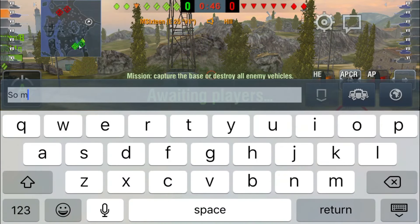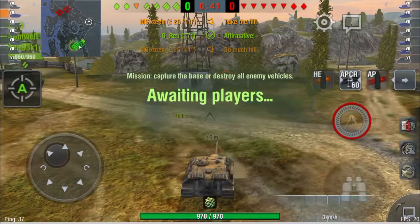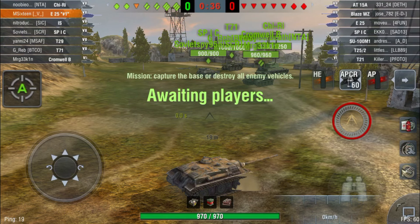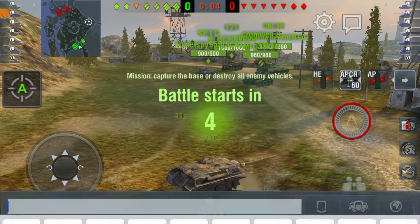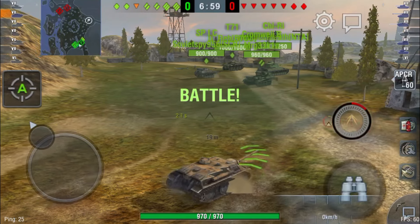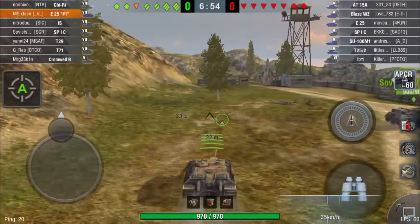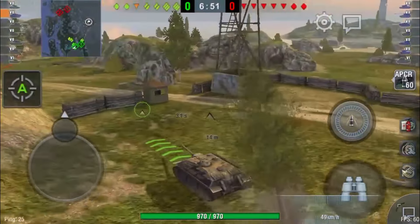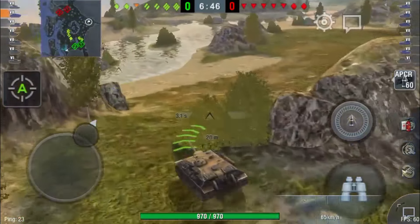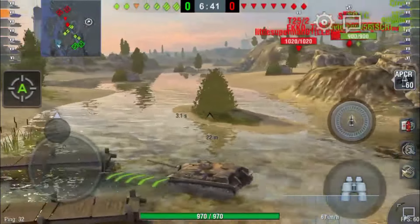This is World of Tank Destroyers Blitz at its finest, my god. They've got five TDs, an SP1C, and a T21 — so five TDs and two light tanks on Mines. Do you know how unfair this matchup is for them? Five TDs — there's no way in hell. Basically we're just gonna go and fight for damage.